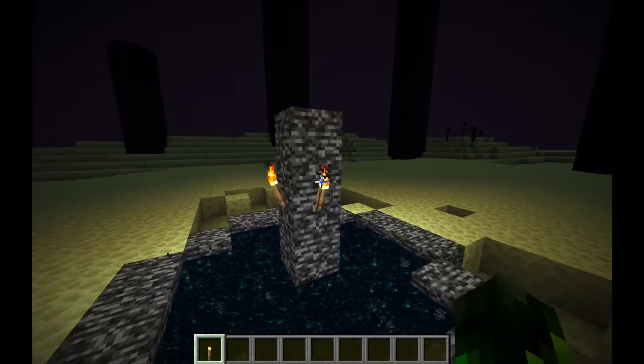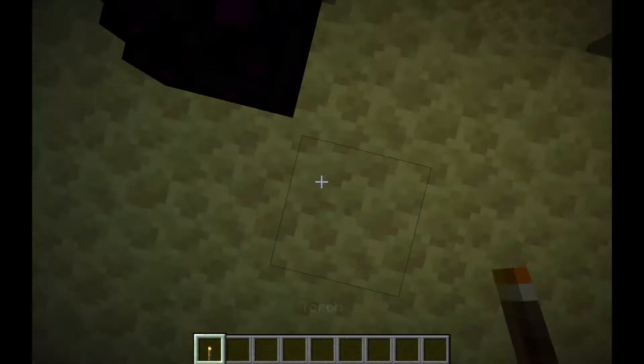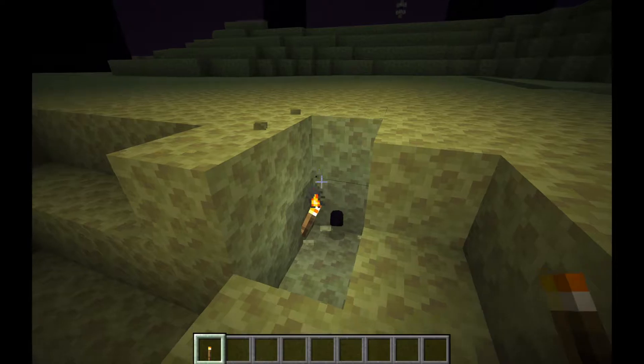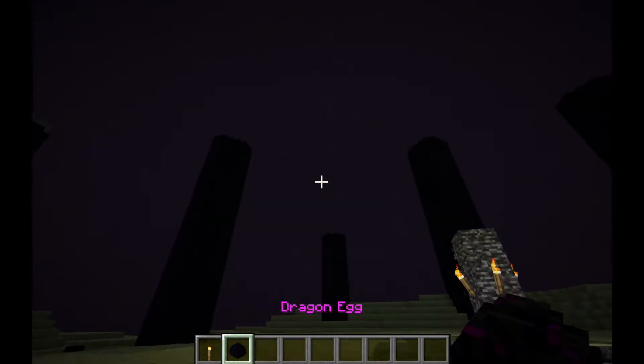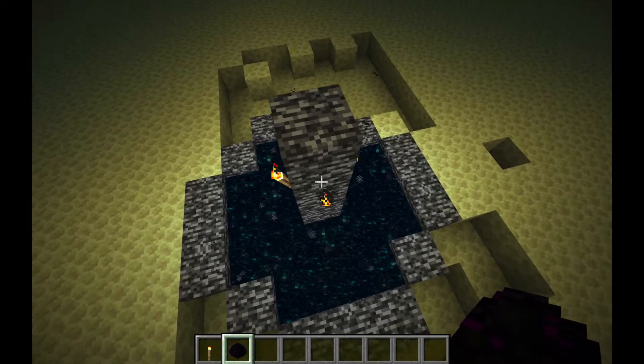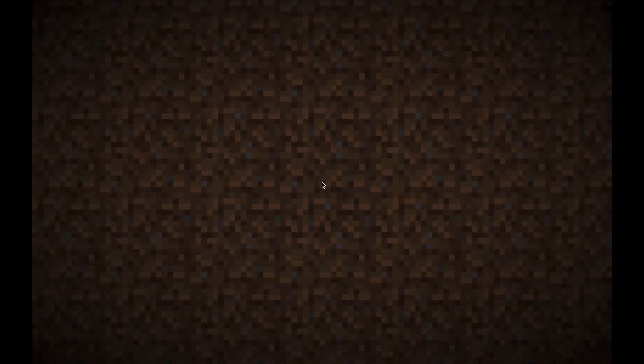You grab a torch, place it underneath, break the block, and there you go — you've got yourself a dragon egg. Voilà! Then you just fall back to the portal, and that's how you get the Ender Dragon egg.